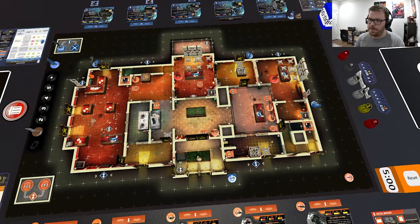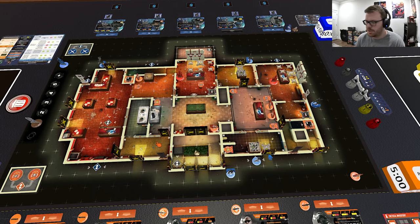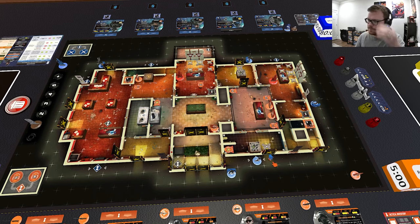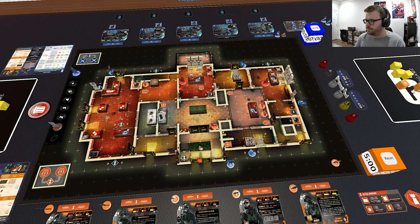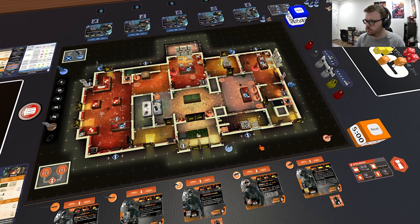Rolling back: Sledge returns to his original position. You activate IQ first. Her wave ability ignores line of sight, so you can shoot through the heavy wall to get rid of that camera — that uses one charge. Then IQ moves one-two-three-four-five, and then destroys the barricaded window. That's two actions and a movement, so IQ is done. Then you move IQ upstairs.